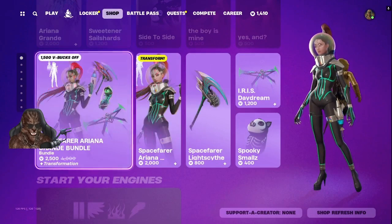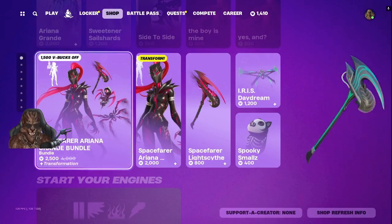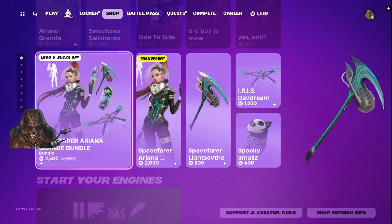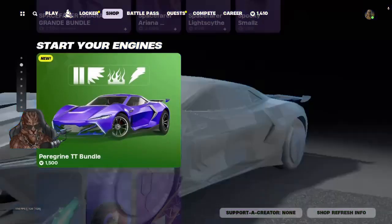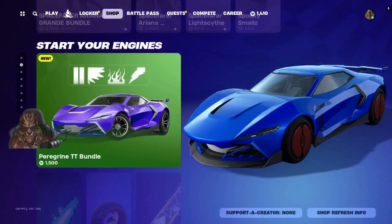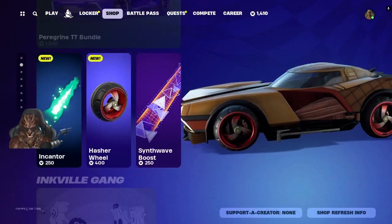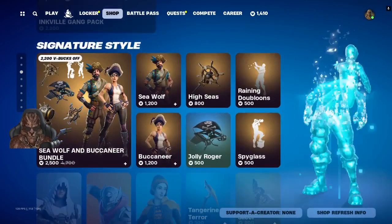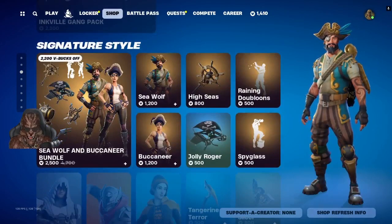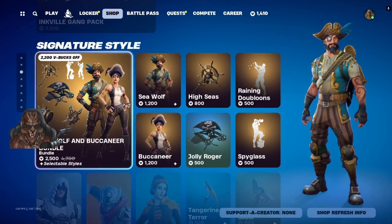I would get this one if y'all wanted it — it actually looks kind of cool in my opinion. Got the cool space outfit, armor, everything all decked out. That's actually probably my favorite between the two. Anyhow, we have the Parrot Grind PG Bundle — got some car accessory craft, ink filled gang pack, Seawolf and the Buccaneer Bundle.